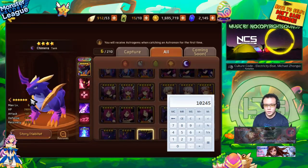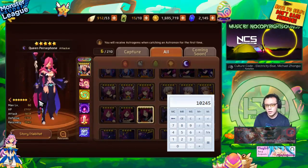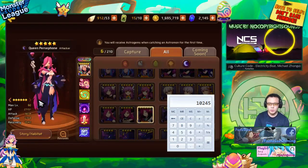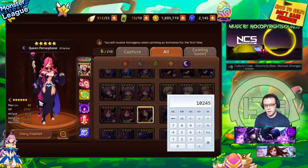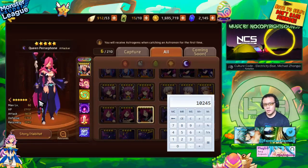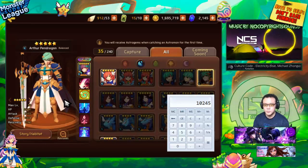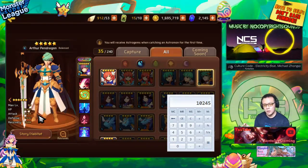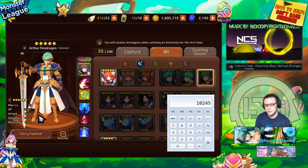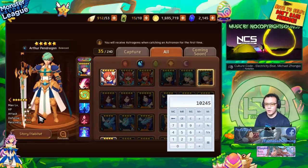Stat distribution is also based on your skills, but as a general rule, for anything that isn't a healer, less recovery means better stat distribution. Balance type monsters have their advantage too — they can be built as tanks or attackers and are very versatile, especially on defense. A good example is the Water Arthur: if you put him on defense with a higher-threat monster like Dark Sea Star, people are more likely to target that Sea Star, but Water Arthur is still very threatening because he keeps boosting bars and gets his bar full by the third turn.